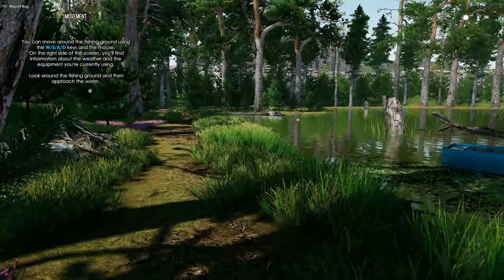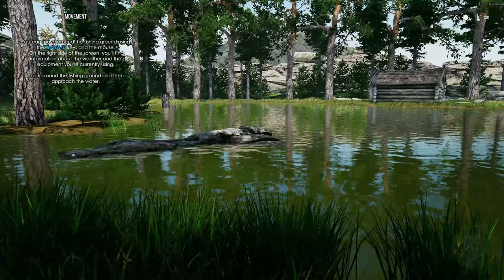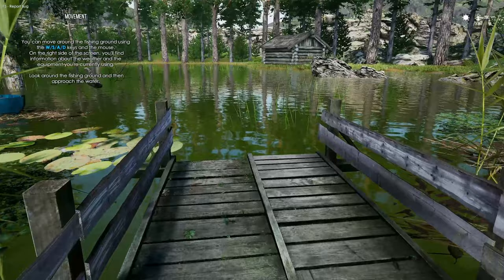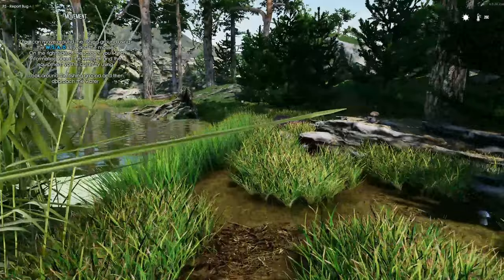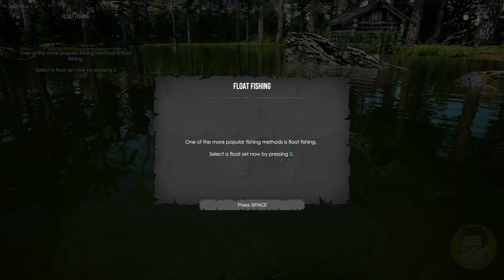You can sprint by holding down — and you can't pick mushrooms, thankfully, because I would probably pick one and it would do some damage to me. This looks like our first little fishing area. We can walk right around here, but let's go out onto the little jetty and see if we can do a spot of fishing. Looks like I can't do it from there, so let's just approach the water.